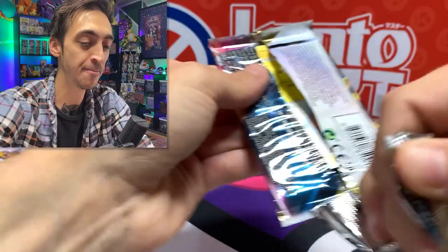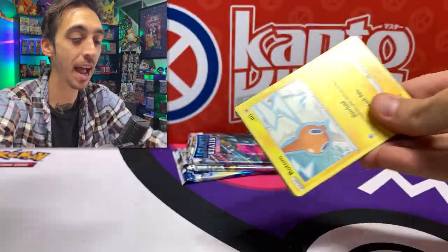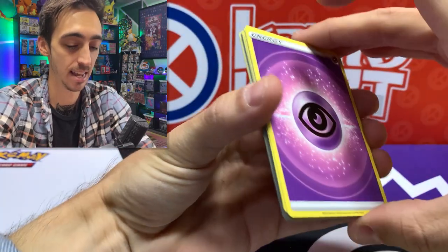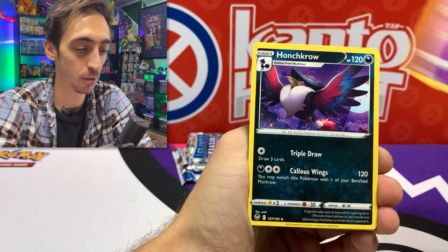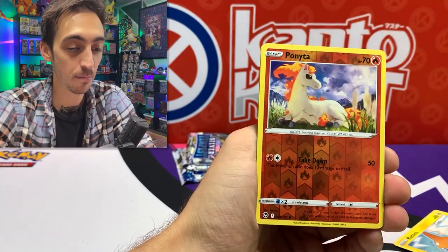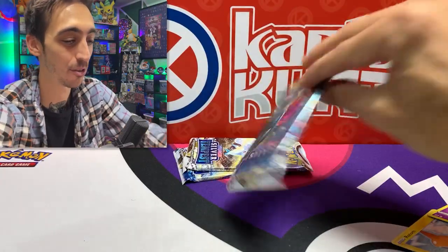Maybe there's still something good hiding in this booster box. Four to the front: Psychic Energy, Capturing Aroma, Slurpuff, Haunchcrow, Rotom, Dreepy, Vulpix, Emolga, Chimeco, Ponyta for the reverse, and a holo Metagross for the rare. Three packs left — hopefully we can see some last pack magic. Huge shout out to everybody that made it to the end of this video, and wishing you guys the best luck on Silver Tempest this weekend.